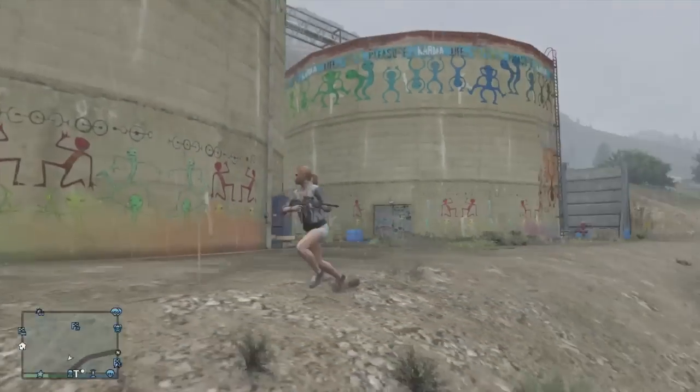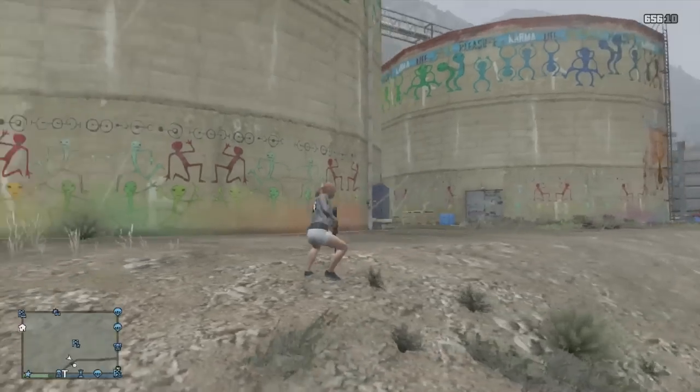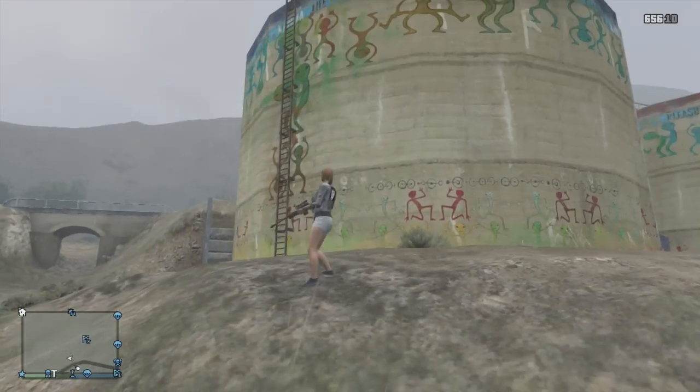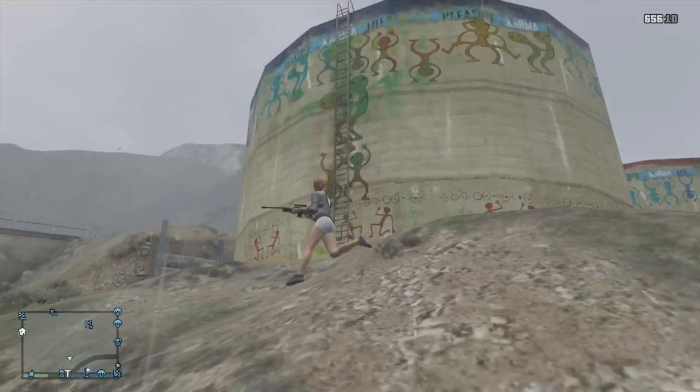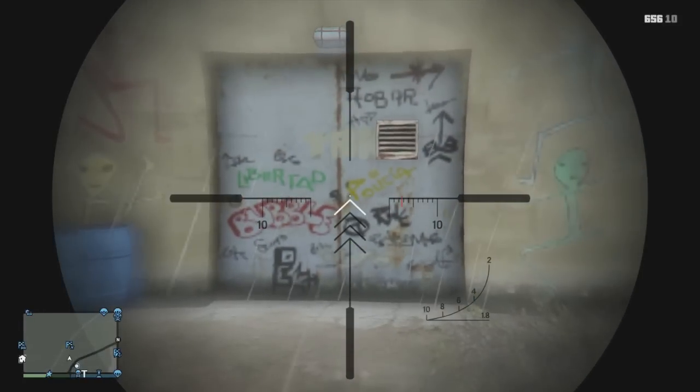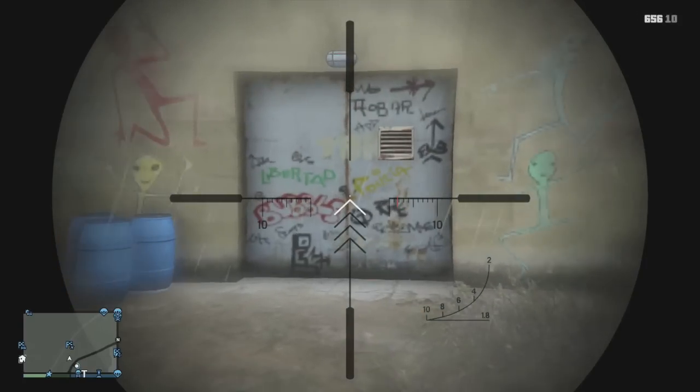So it's a really interesting easter egg. I did go up these ladders — that ladder there and that ladder right there — there's nothing really much up there. It's just these alien paintings. And on this side, you can see more of that. There's like this little graffiti here — I don't think it means anything. So you guys can come to this location if you want.